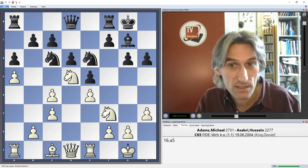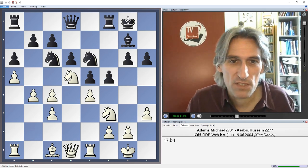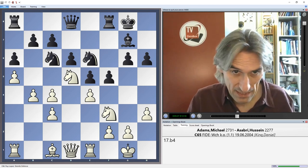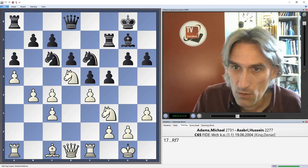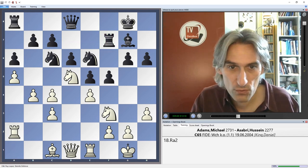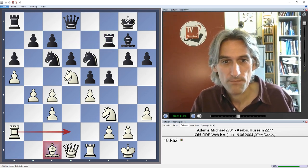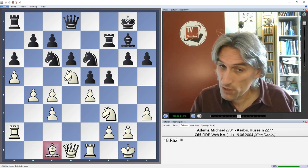In case black starts to play on the kingside — which is what happened — gaining queenside space means that if black closes the position and goes for a kingside attack, Adams will always have a pawn break for counterplay. Rook f7 from Dautov, a good move covering there and later possibly shuffling to the g-file. Rook a2 — again no need to move that bishop; we can bring the rook into play, possibly on d2 or e2.